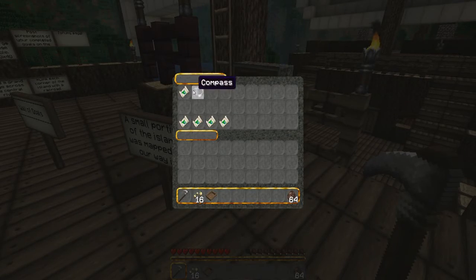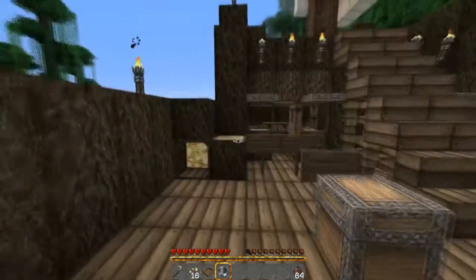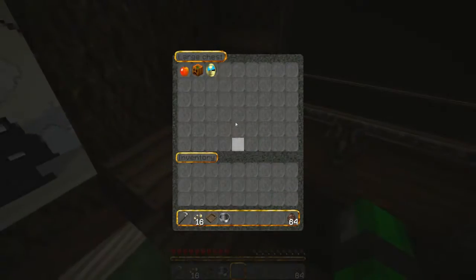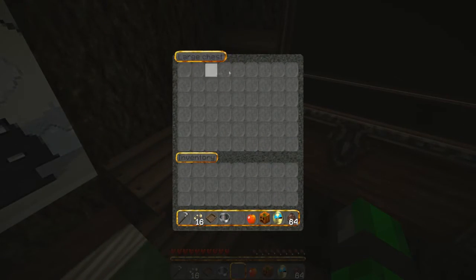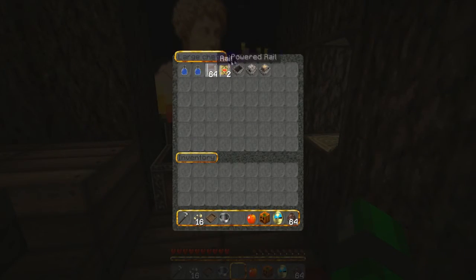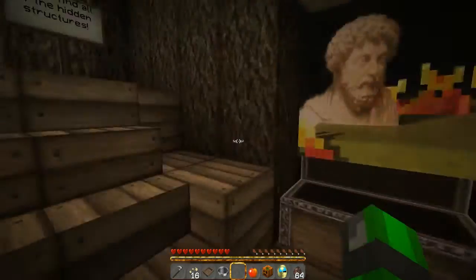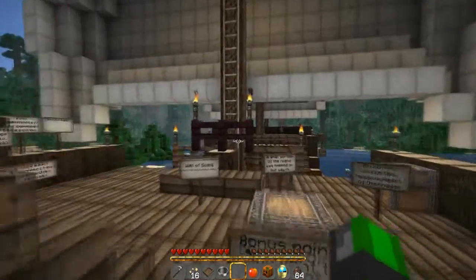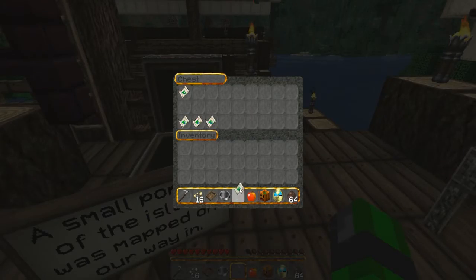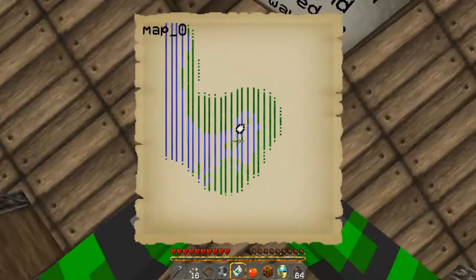I'm going to see what's in here. I'll get the compass. I get everything — I get the clock, the pumpkin, the apple. We'll keep the rails and minecart stuff in there for now. And there are a few maps — let's check them out. They're all the same map.